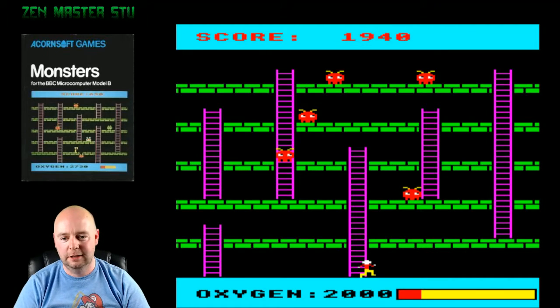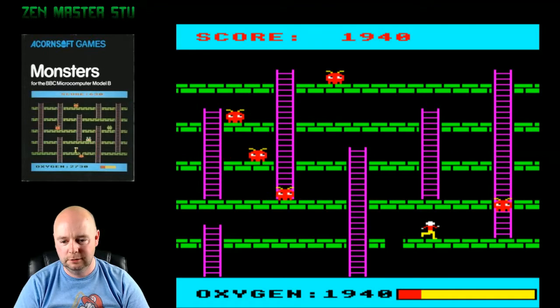The green meanies are a little bit harder to kill. I think you have to dig and push them through twice, if I remember rightly, in order to get them killed. That was a nice freebie there.